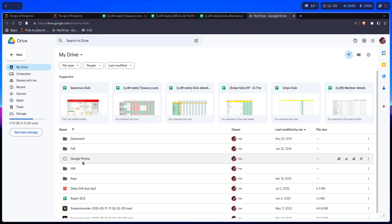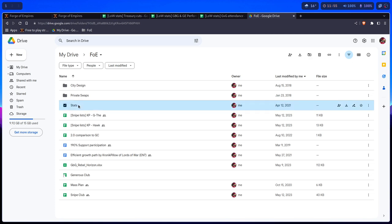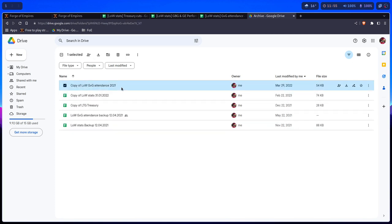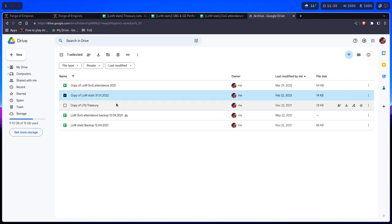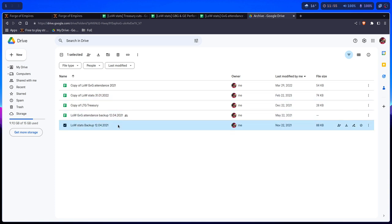For example, if you look at my spreadsheets and go into stats, you can see that I have an archive of every GBG attendance since 2021, and an archive of all GBG and all GE results of every member who was ever in low since April 2021.